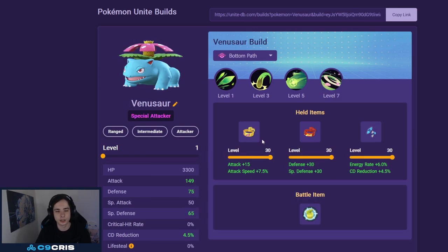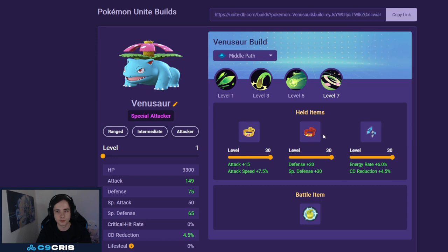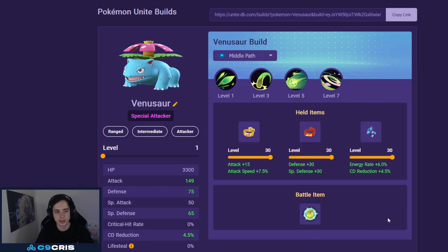Next up, this Pokemon can go lane or jungle, so it's very flexible. If you just play Venusaur, you're going to have a good time. It's also pretty good into Sableye because you can hear when you hit Sableye when he's invisible. You can chase him down with Petal Dance — after level 13 you have such a huge area, you can keep Sableye in your Petal Dance for a long time and hopefully reveal him. Jungle is obviously always better, but you can totally lane as well.